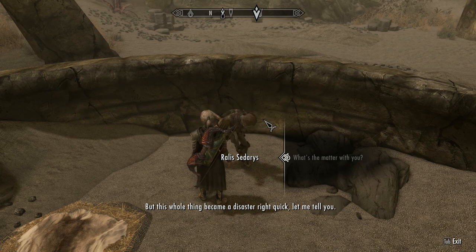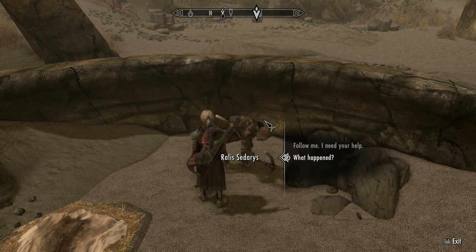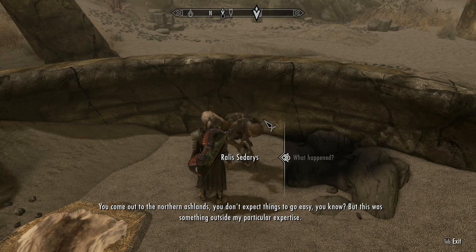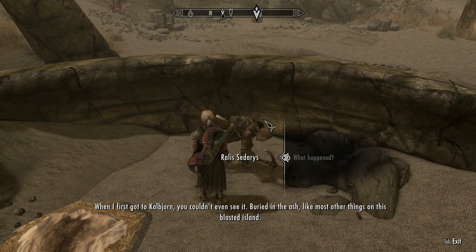The first thing we have to do is travel to Kolbjorn Barrow and speak to Rallis Sedaris. There's a little bit of a glitch here — I should be able to get him as a follower just at the end of the quest, but go through the dialogue. When I first got to Kolbjorn you couldn't even see it, buried at the edge like most other things on this island.